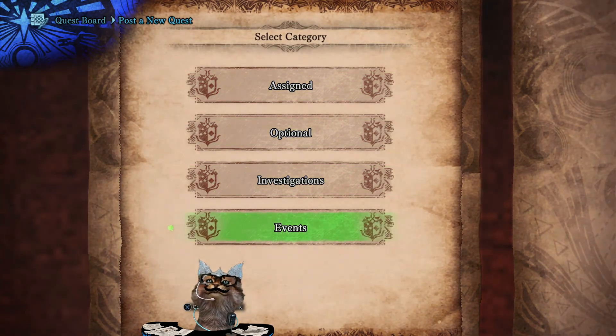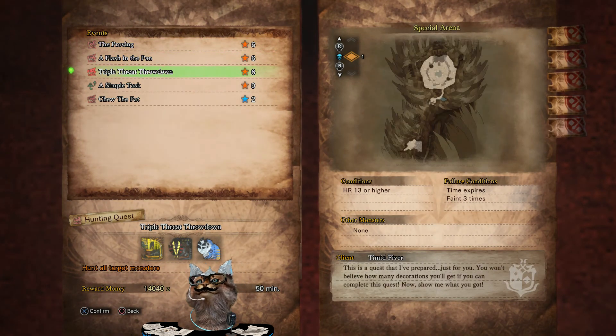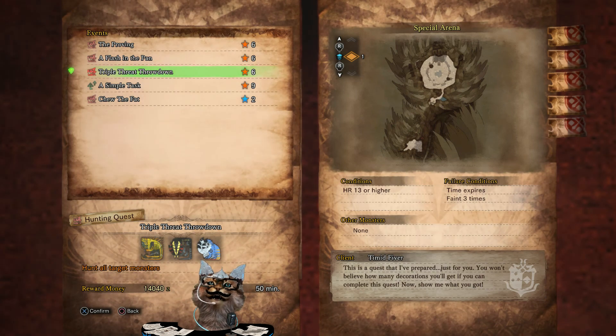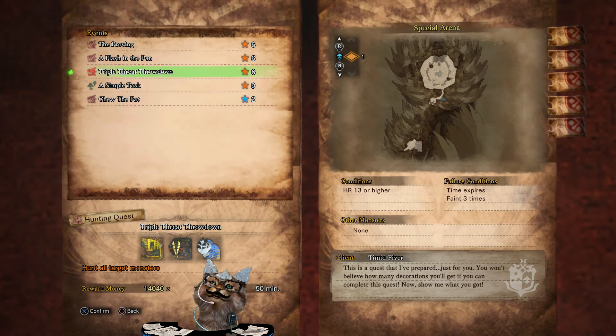Capcom has brought us a lovely new event quest in the form of Triple Threat Throwdown. This one has been around before — it's one of the better money farming quests. You can take your bandit mantle into this and grind these guys out, and if you have four players, the more people the better. If you all have bandit mantles and get in there and chop them up as fast as possible, you can knock out a whole lot of parts worth a lot of zenny.